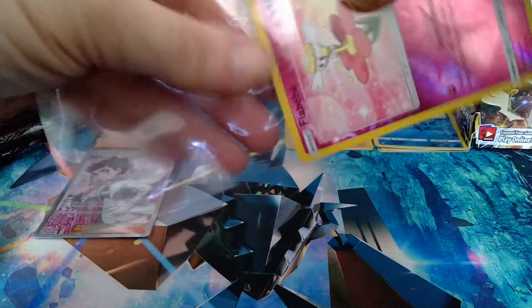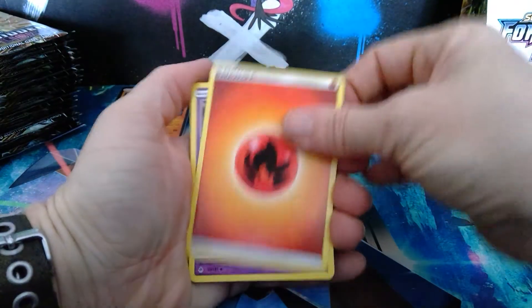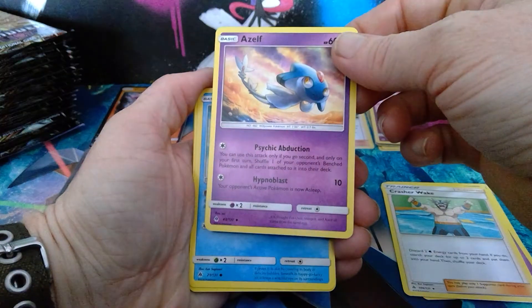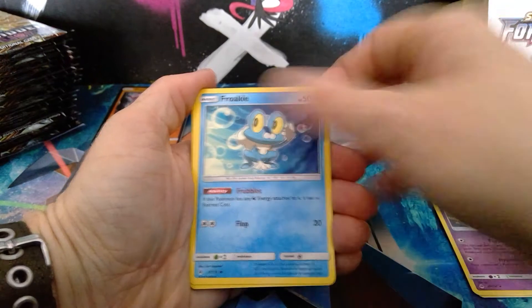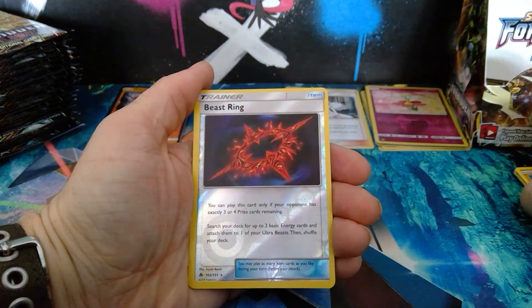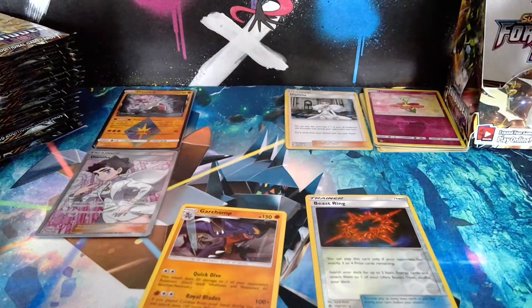Three packs left — can we pull anything else? A secret rare would be nice, some more full arts, some more rainbow rares. One, two, three, four. Fire energy, Poipole, Crasher Wake, Azelf — I think I've pulled Azelf out of the last three packs. Croagunk, Litleo, Scatterbug, Rockruff. We have a reverse holo Beast Ring and a holo Garchomp. Still no reverse holo Mysterious Treasure — honestly, they're so missing.